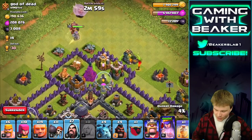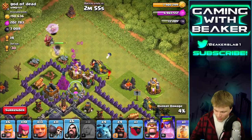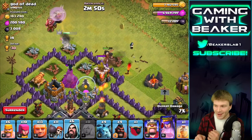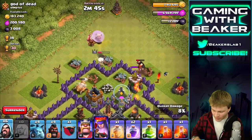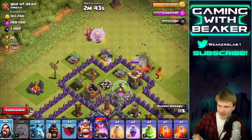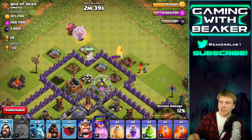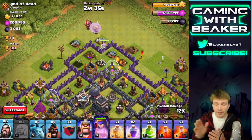As long as the queen doesn't get distracted - which she might right now - okay I think she's okay. I was getting a little scared. Queen is going in here and if she keeps going down in health I'll throw a rage ball down, but she looks okay. She should go to the left and after that we'll be good.